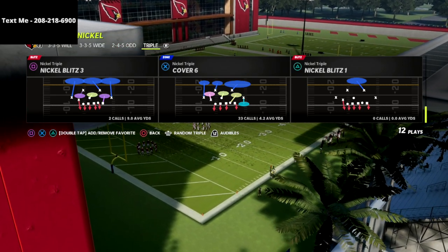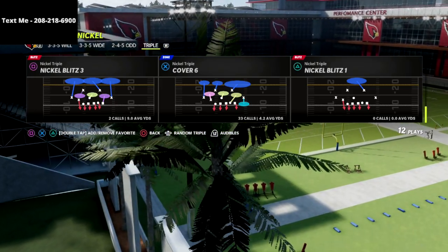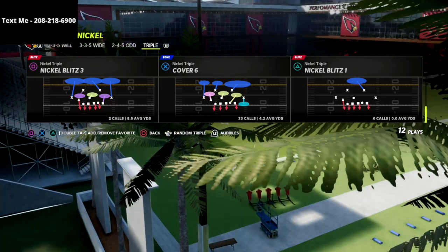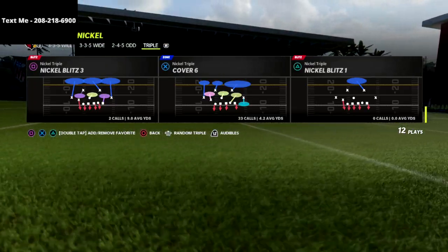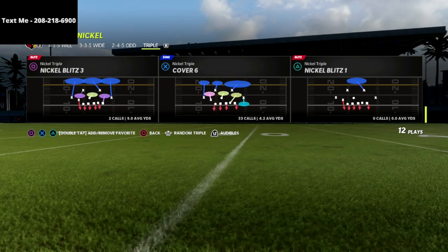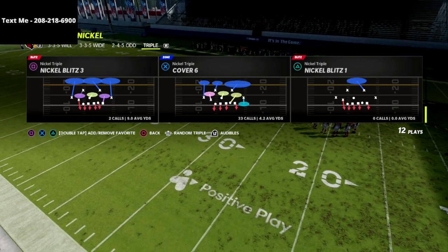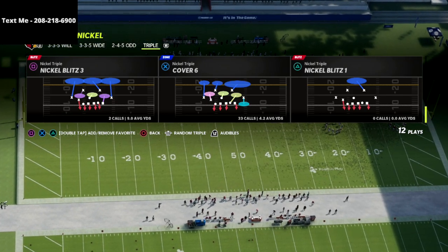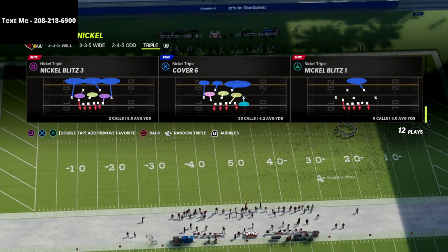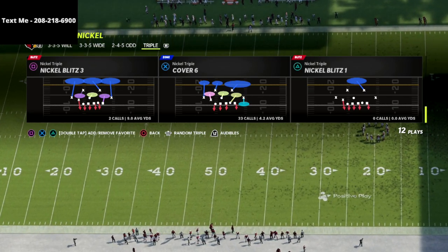I'm in the Chicago playbook. If you've not picked up my nickel triple defensive ebook, I would really encourage you to do that. The reason why is because the nickel triple defense has probably the glitchiest blitzes in Madden 22. There's gap pressure to be found all over this formation, and it's really going to give your opponent a ton of trouble. If you want to get my full nickel triple defensive ebook, there's a link in the description — you can get the entire defense for just 15 bucks.